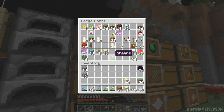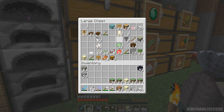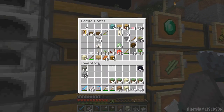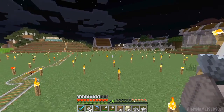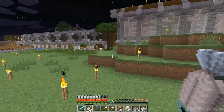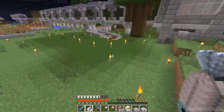We've got 14 grass blocks, and more grass blocks — that will do. That's the only thing I could see that I didn't have for the cow farm. Let's head back to the cow farm.